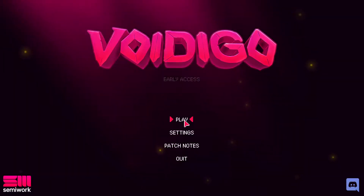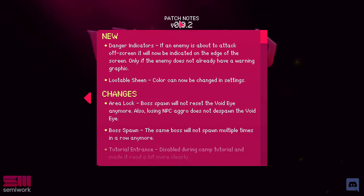Welcome back to another video. Today I'll be checking out the new Votigo update, which is version 0.0.2. Two new features: Danger Indicators and Lootable Sheens.